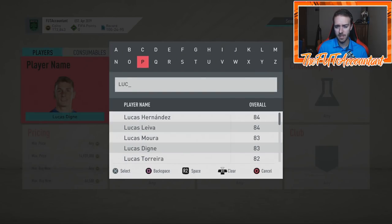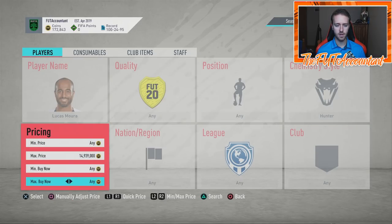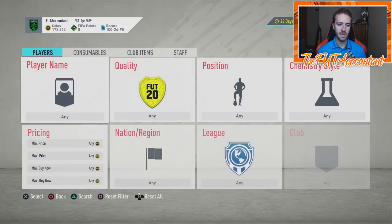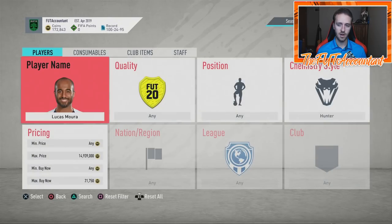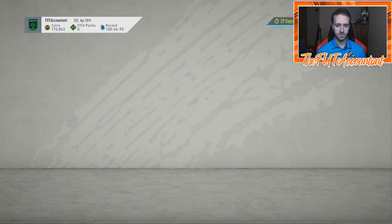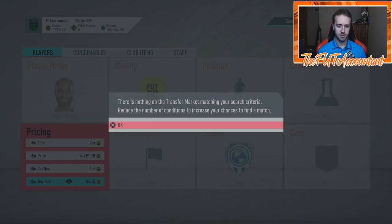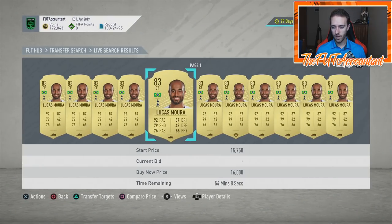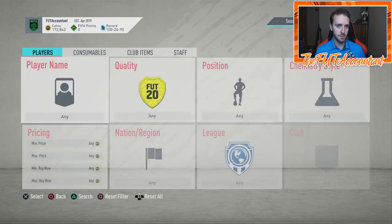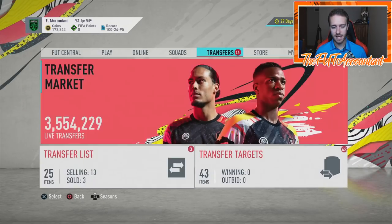I want to look at an attacking option as well just to make sure. I've been looking at informs the whole time but I'm going to switch over to a gold card. How much is Lucas Mora with a Hunter chem style? He's right around 20–21,000 coins with a Hunter. How much is he without a Hunter? Lucas Mora is 16k without a Hunter, and 21k with a Hunter — that's a 5,000 coin difference. That card hasn't really moved too much yet in terms of the difference.